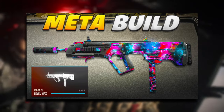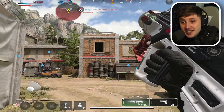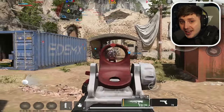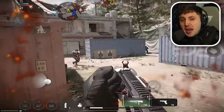Coming in at number three is the RAM9. This is a fan favorite and this SMG always melts through enemies like butter. Its low recoil and iron sights make it easy to aim and it's an all-around amazing SMG with really fast ADS speed. The best thing about this is the strafe mobility when enemies are moving side to side, turning it into a certified beamer.